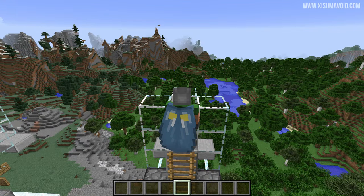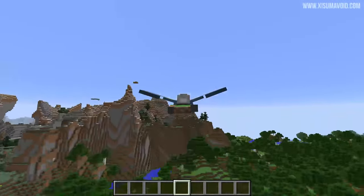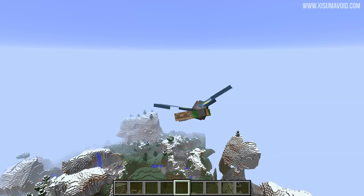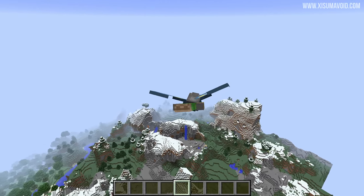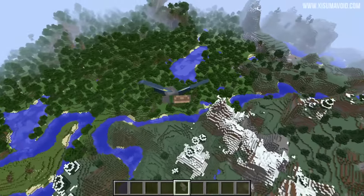Now we're going to give it a test run and see if we've done it correctly. Here we go — all we've got to do is walk forward, then tap spacebar. We're on the ladders and off we go — absolutely amazing! Worked first time, no surprise, because we constructed it correctly. And there you go, that's how you build the Elytra launcher.